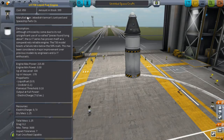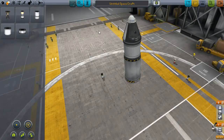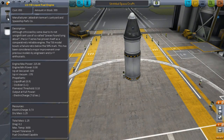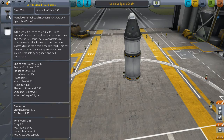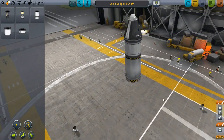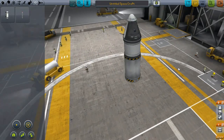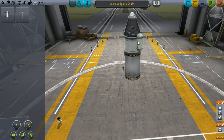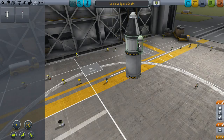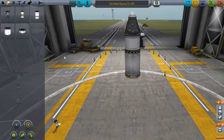One more thing before we go on — last episode we ran out of power. We don't really have a way to carry more power, but if we have our engine at full power it will give us seven electric charge per second — you can see it on the left near the bottom. So we could have been using that to charge up so we can use our science instruments: the Communotron 16, which we'll put up here, and our Mystery Goo, which we'll put on this side. We'll try to transmit data about our Mystery Goo again.